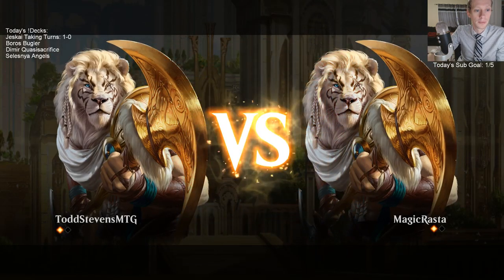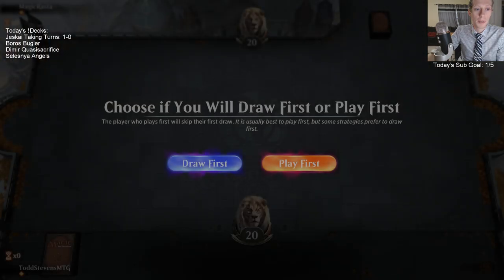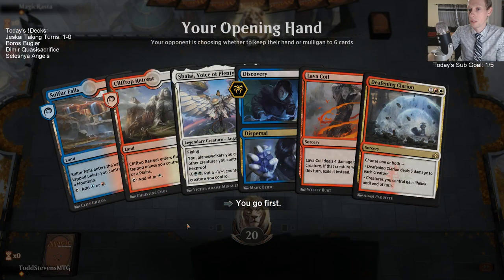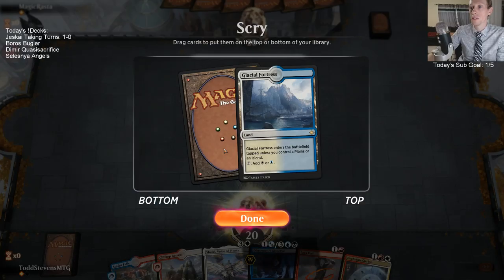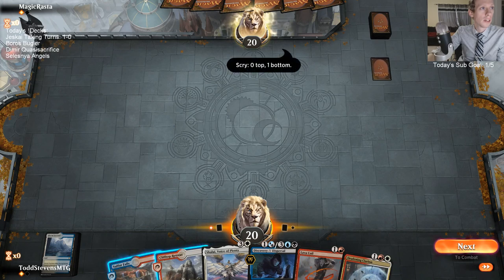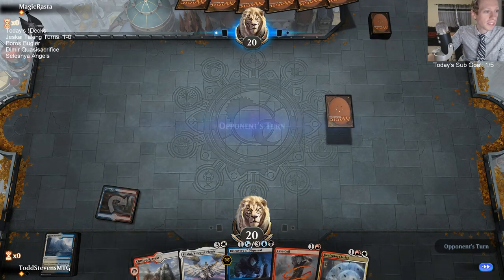Let's look at this deck. Jeskai Dinosaurs. So we need to make a sideboard. It's Apex of Power and we're playing Jodah. It's like five color - or no, we're not even five color. We just have Jodah in our deck. We can't - oh, we have Chromatic Lantern! Chromatic Lantern's perfect. There we go. Borrow some Engineered Explosives.